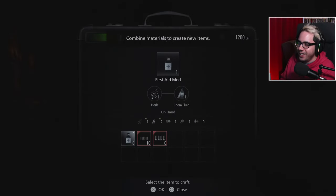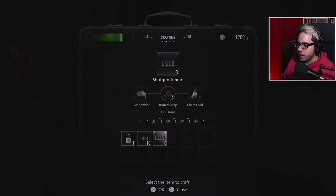A couple things. Chem fluid - we should make one of those. For shotgun ammo you need rusted scraps, chem fluid, and gunpowder, which isn't that bad. But we just need one more rusted scrap.